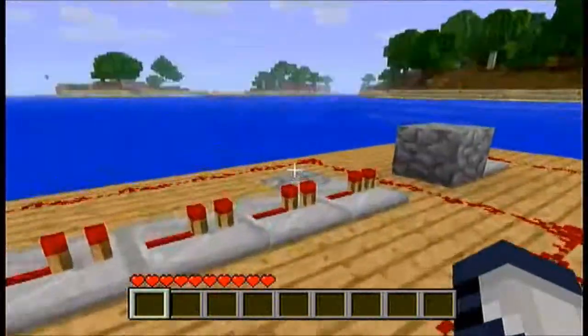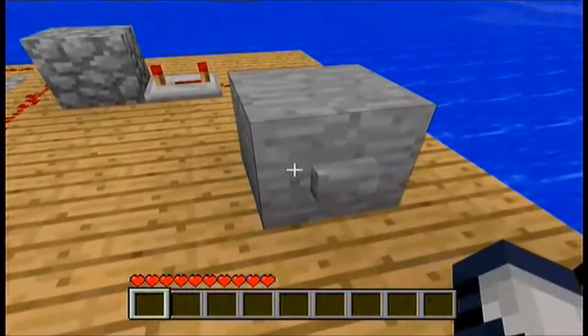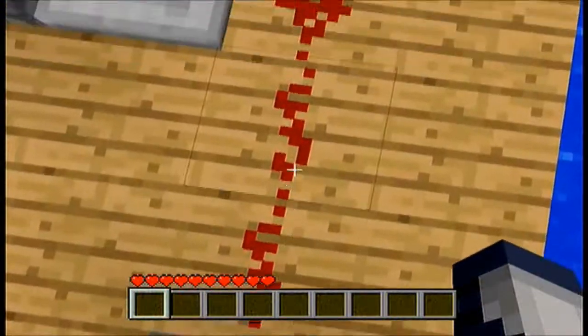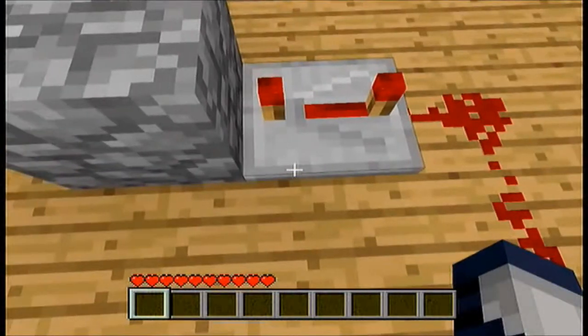I'm going to show a tutorial on how to make it. First off, you're going to need any block with a button on the side, then you're going to bring 3 redstone down, and then a redstone repeater right next to it on the third tick.